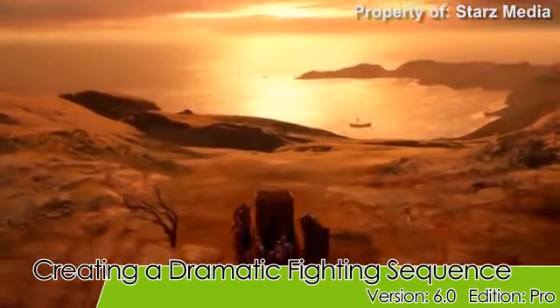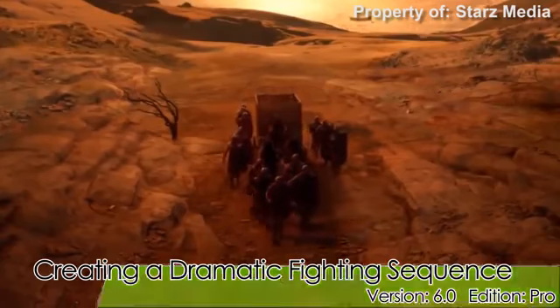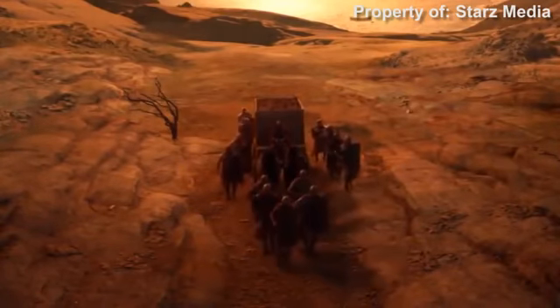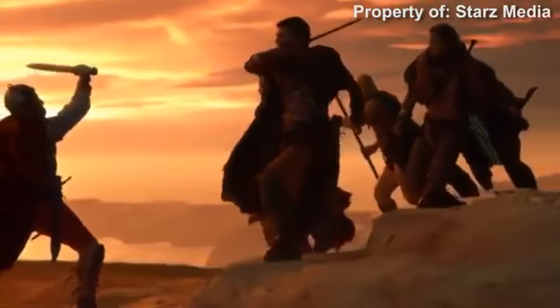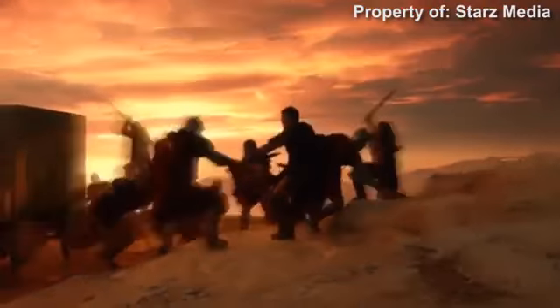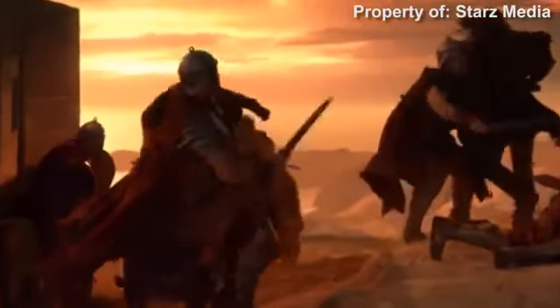Hey guys, in this tutorial I'm gonna be showing you how you can emphasize your animations in iClone. The scene on screen right now is from a TV show called Spartacus — one of my favorites — and often in the show they use a technique where they use slow motion to really emphasize certain movements or blood splashes. So what I'm gonna be doing is showing you how to recreate that in iClone.